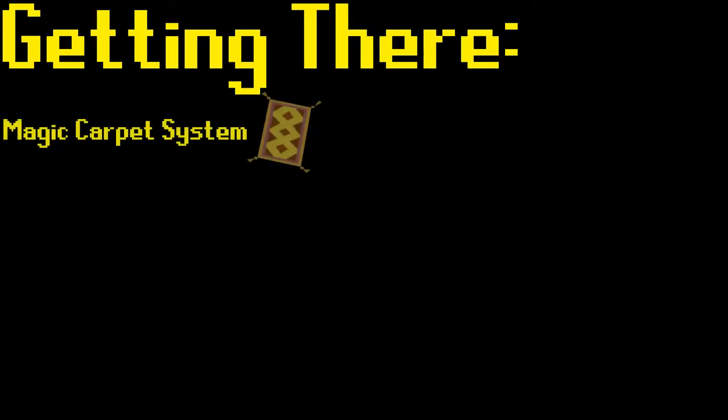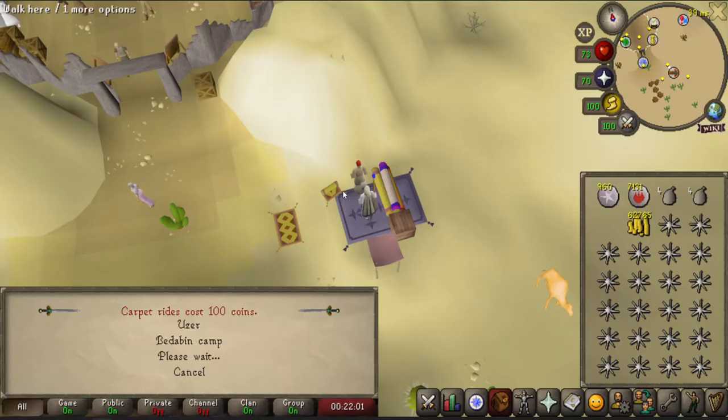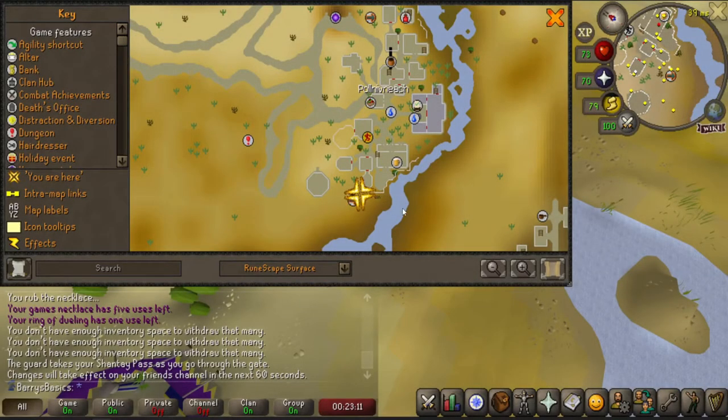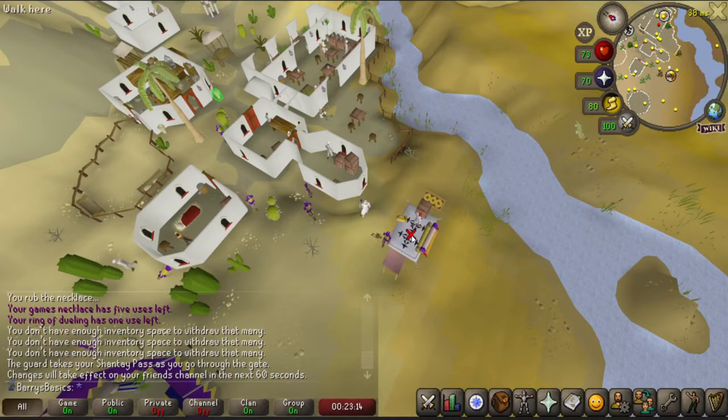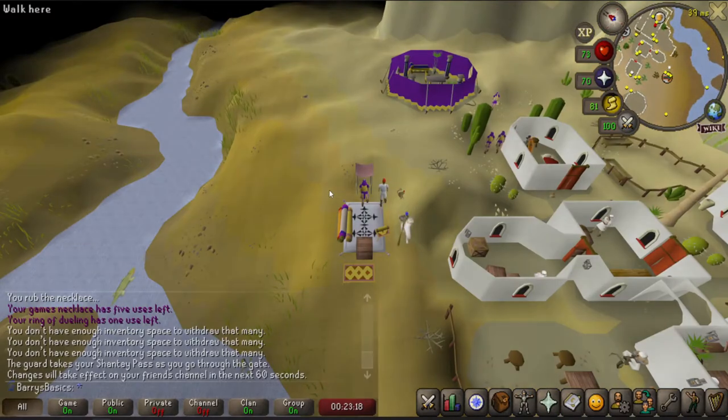The first method is by using the Magic Carpet System, which can be found just outside of the Shantay Pass to the south of the city of Al-Kharid. From the Shantay Pass, you will need to take a Magic Carpet to Pollnivneach, and then walk south to another Magic Carpet, and then take that Magic Carpet to the city of Narda. At this point, you can walk southwest from Narda to reach the Agility Pyramid.